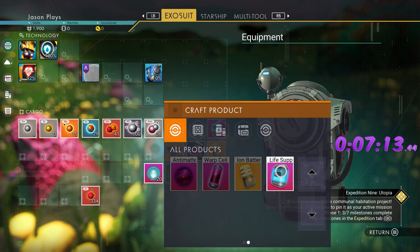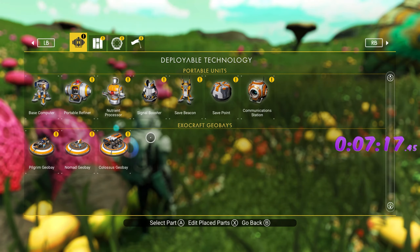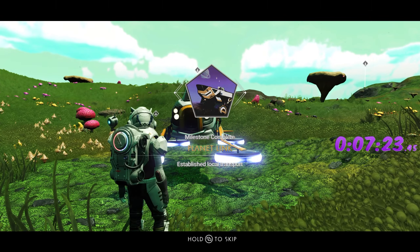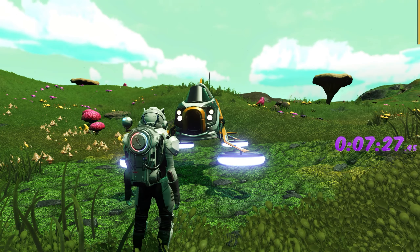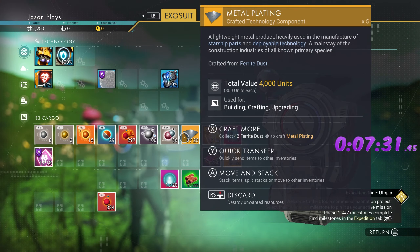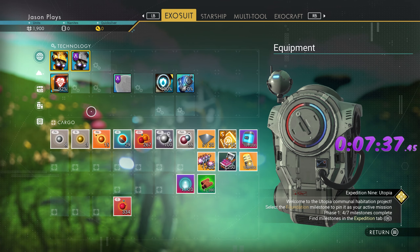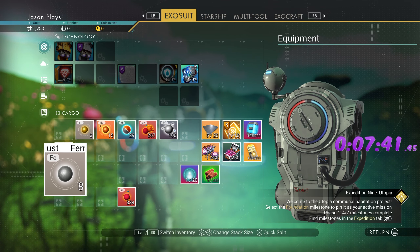We need to make a dihydrogen jelly real fast. Now we need to make our exocraft platform — I like using the Nomad. Then we're going to delete it to get our metal plating back; it leaves your exocraft in there. Grab that reward, and now we need to make our hermetic seal. You need that for sure — you can't make anything when you're outside of your base building area, so don't leave without doing that.